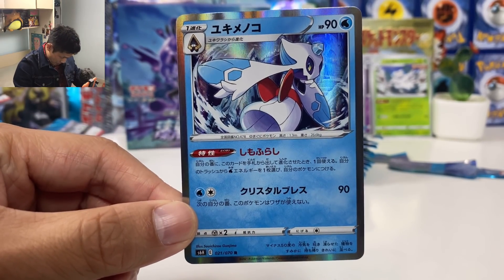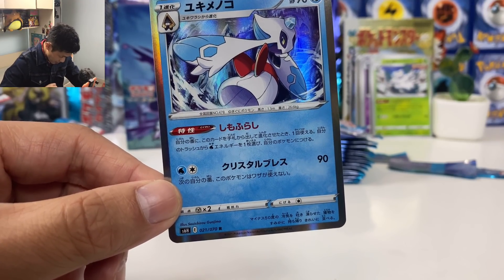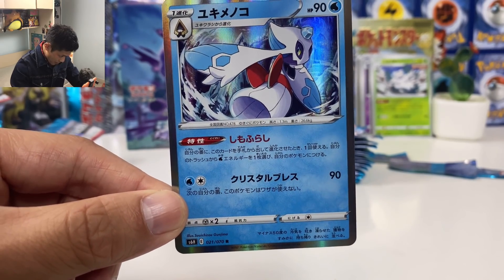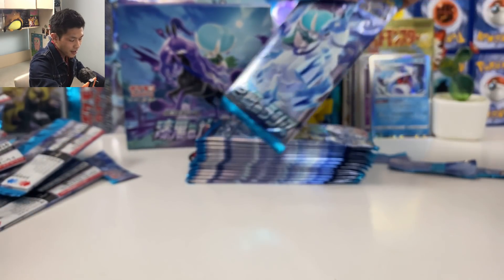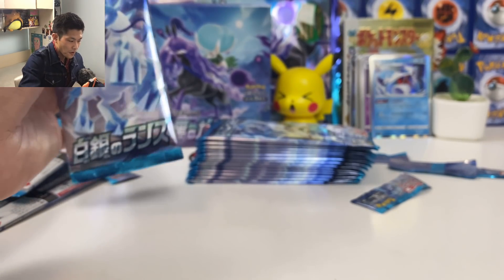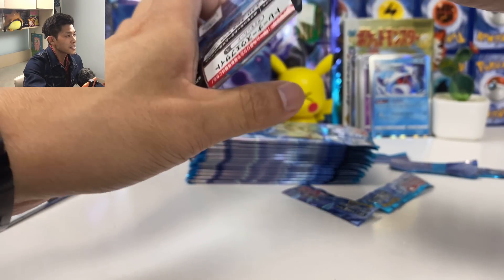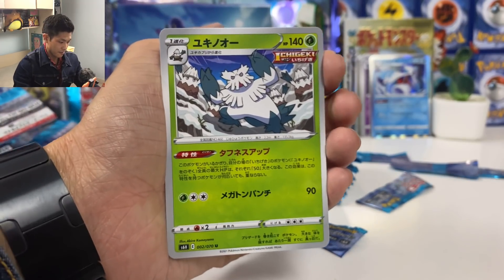And another ability — if you evolve this card from your hand, you can grab from the discard pile. Attach one water energy to your Pokémon. So another useful card. Any card that lets you attach energy is useful and deserves to be at the back.